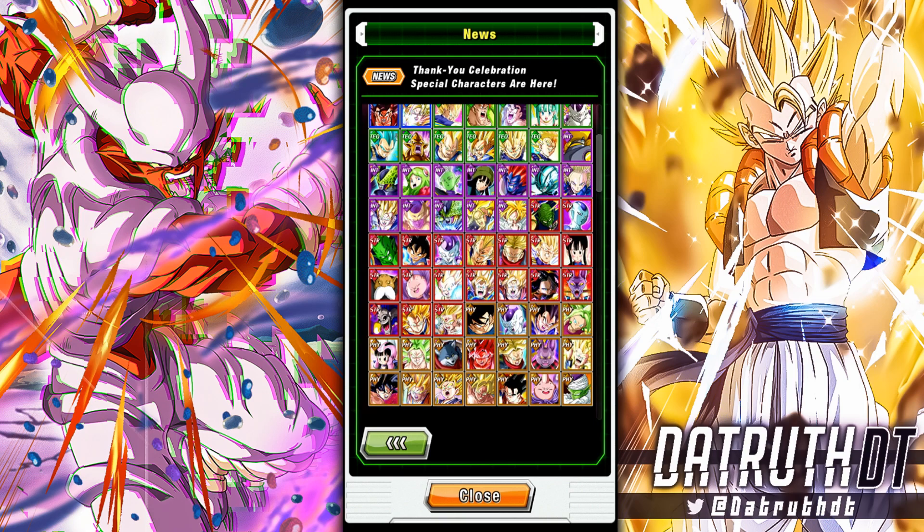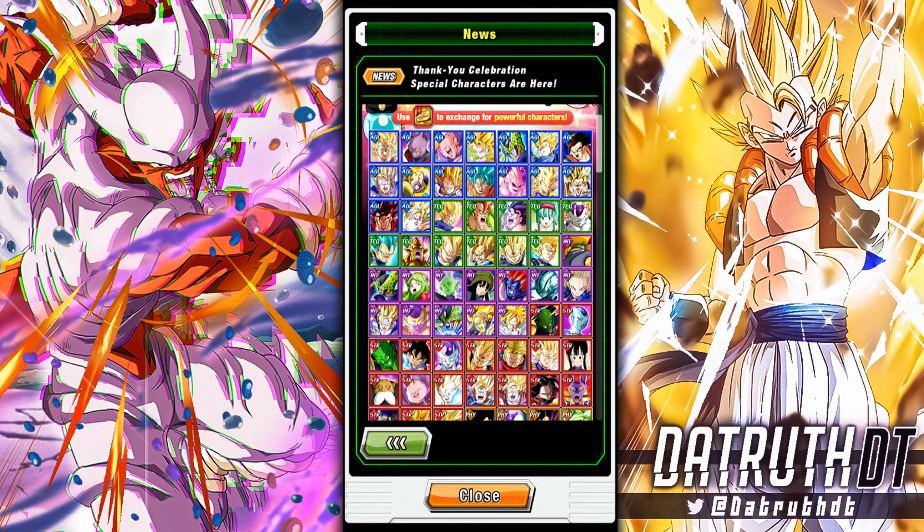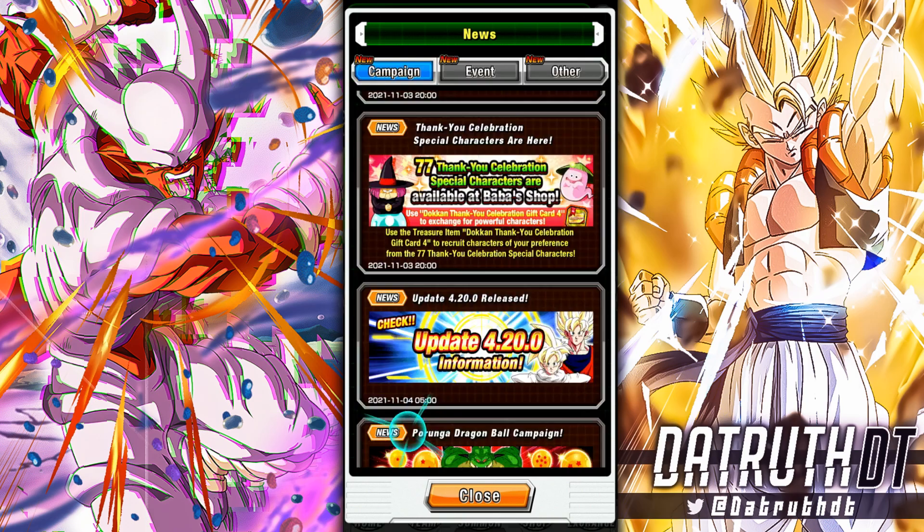Many of the characters on here are really not meta-relevant, so I think one of the best ways you can utilize this is potentially allowing you to grab a bunch of characters that could allow you to get some of the EZA areas done. People are very quick to say there's no content, there's nothing to do, but they do none of the EZA areas and don't get these free-to-play LRs powered up. Remember the Great Saiyaman 1 and 2 EZA area is coming out.